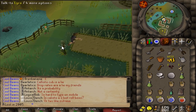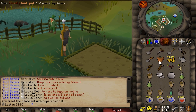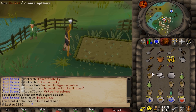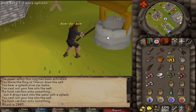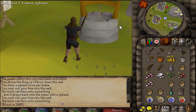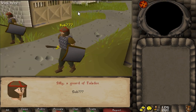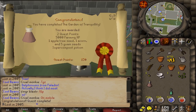Serious thought: what if the tool leprechaun doesn't actually store tools - he's just an absolute tool and nobody likes him? As a kid I always saw people fishing in this well and thought it was some kind of fish until I did the quest in like 2009. Pretty nostalgic moment for me right here. Quest complete: two quest points, 5k farming XP, some seeds, and a super compost potion.